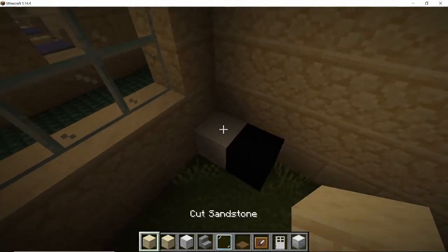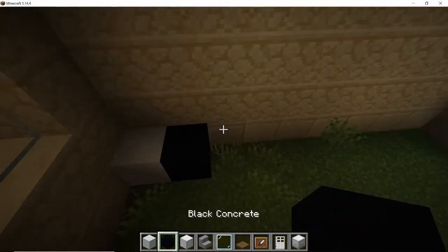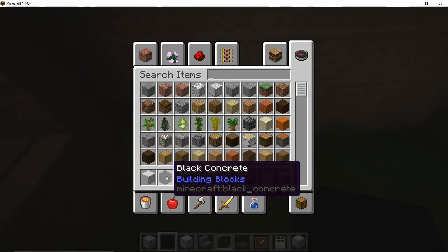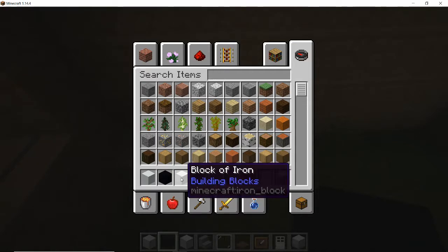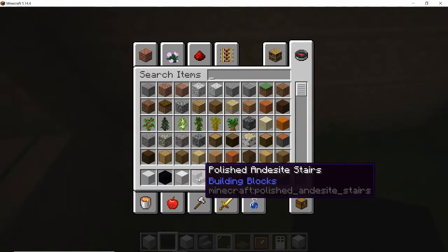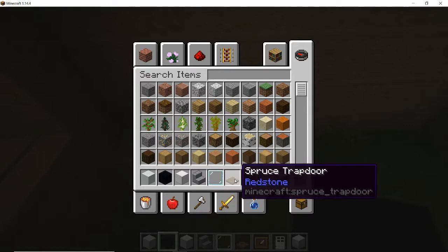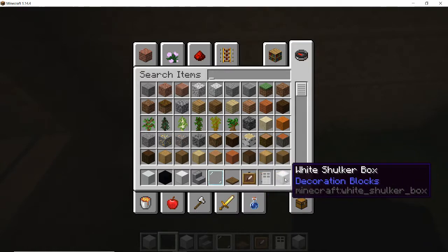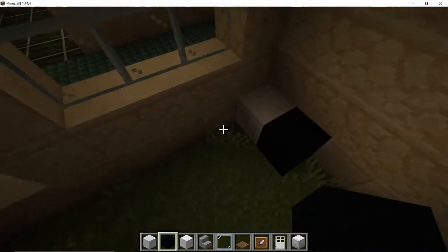Let's run through the blocks we'll be wanting to use for this build. The interior is going to need white concrete and black concrete for the floor because I want to do a checkerboard pattern - that's really good for butchers and fish markets. Then we want a block of iron for the counter and the fridges, polished andesite stairs for the till, glass pane for the front of the counters, a spruce trapdoor for staff access, item frames, iron doors for the front of the fridge, and white shulker boxes to make the fridge structure.